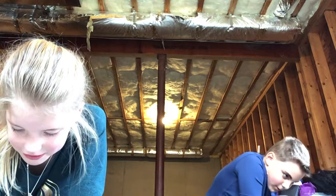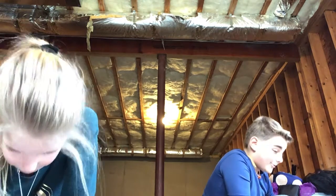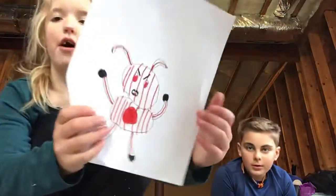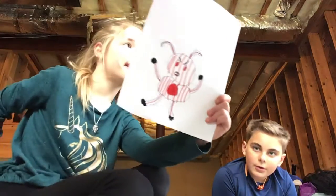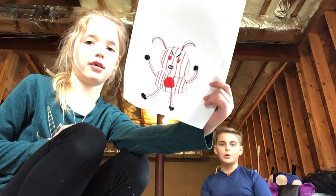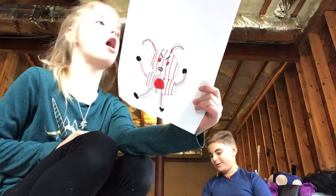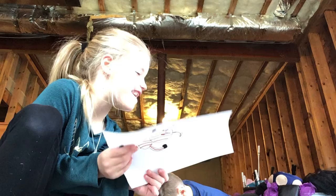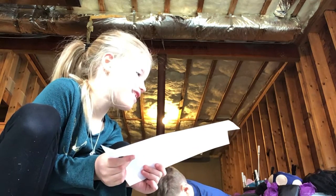Okay, I'm almost done coloring my guy. So this is my guy so far — he's a bunny. You know what you should draw? You should draw a crib behind it with a baby in it. I should draw it! It is a creepy clown.